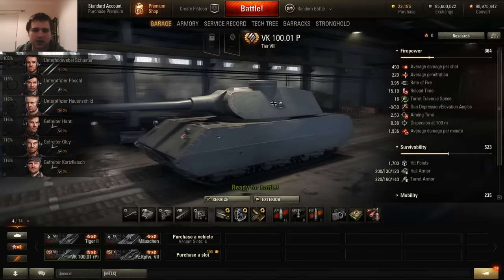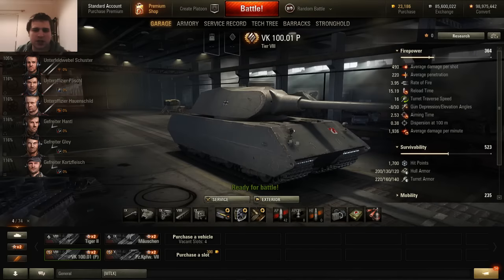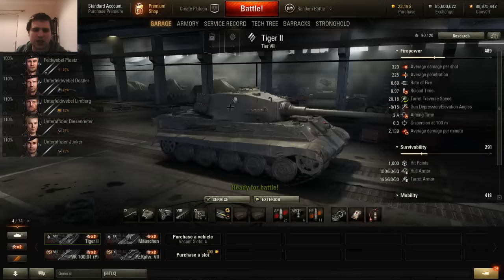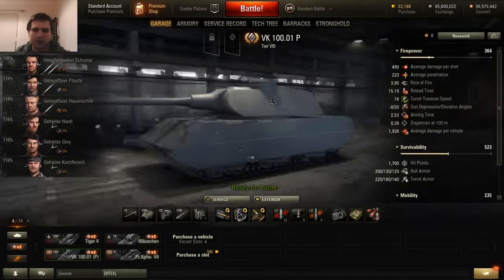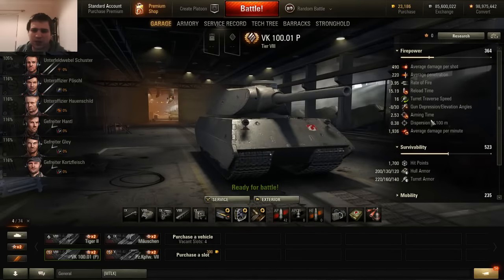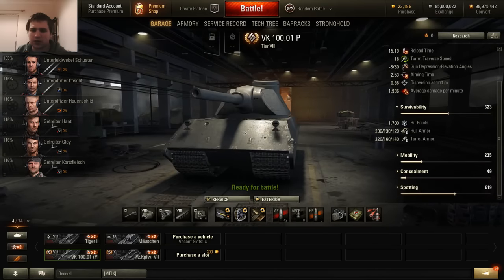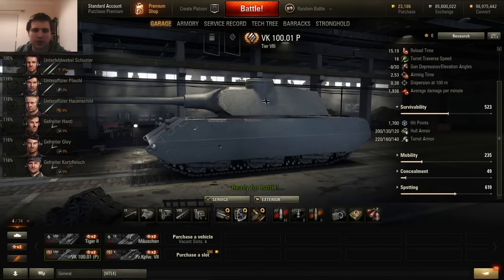So taking a look at the tanks first, you've got the tier 8 here, which looks a bit like they overly enlarged the Tiger II turret and stuck it on top of a small Maus hull. This thing is pretty slow, but it's got 200mm of frontal armor on the hull and 220mm on the turret. The turret is nice and rounded and the hull is very well sloped.